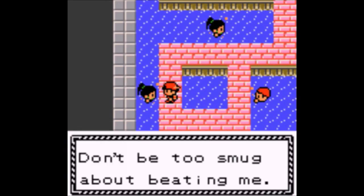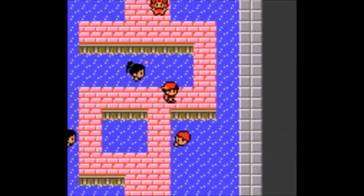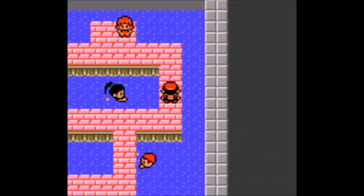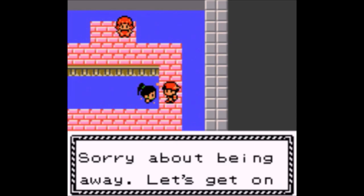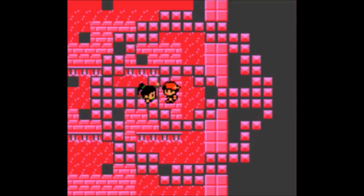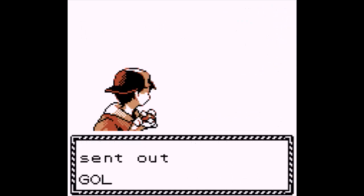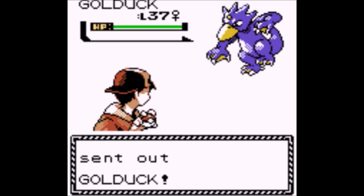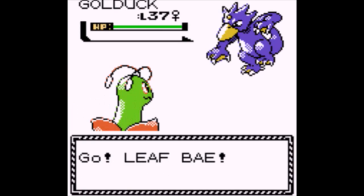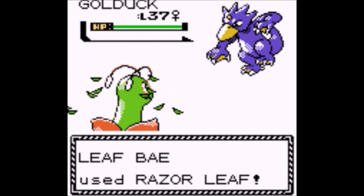There's also Hatterene. I heard some people have good strategies with that one — I think its Fluffy ability gives it some good defense, something like that. I'm guessing this is also either a Paradox Pokemon or an evolution of a previous Pokemon. Iron Bundle, which is Ice/Water. I'm pretty sure that's a Paradox Pokemon — it looks similar to Delibird.